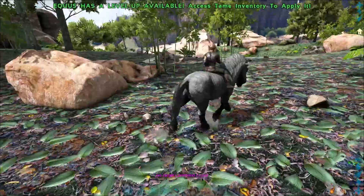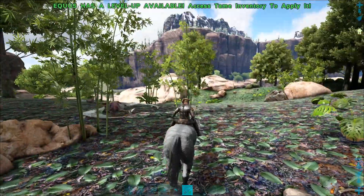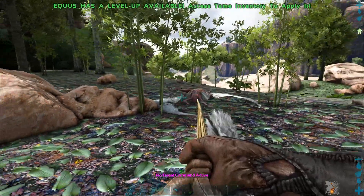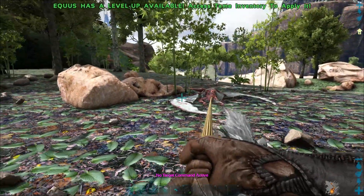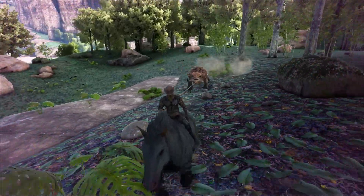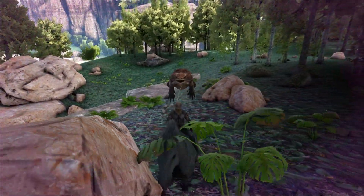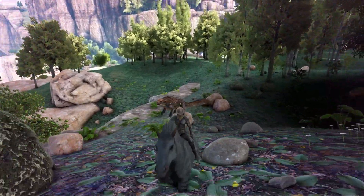Let's not forget the lasso. The lasso is something special — it allows the Equus to drag creatures behind it. As far as I can tell, there isn't a comprehensive list of every creature that can be dragged by a lasso, but it seems to be limited to smaller creatures with a max drag weight of around 150. The creature you're dragging can either be asleep or awake.